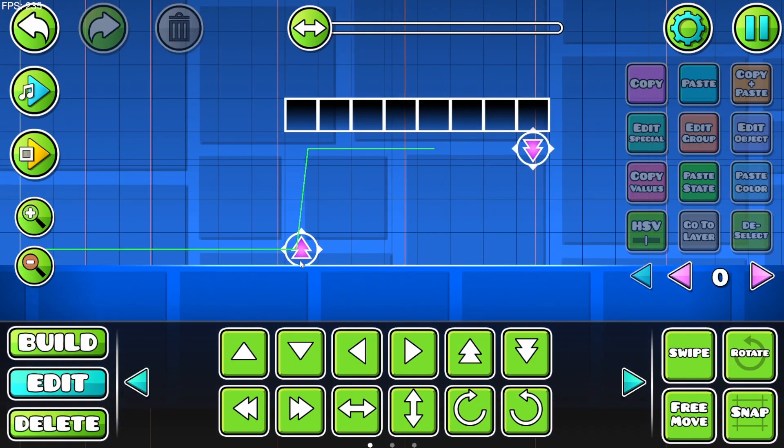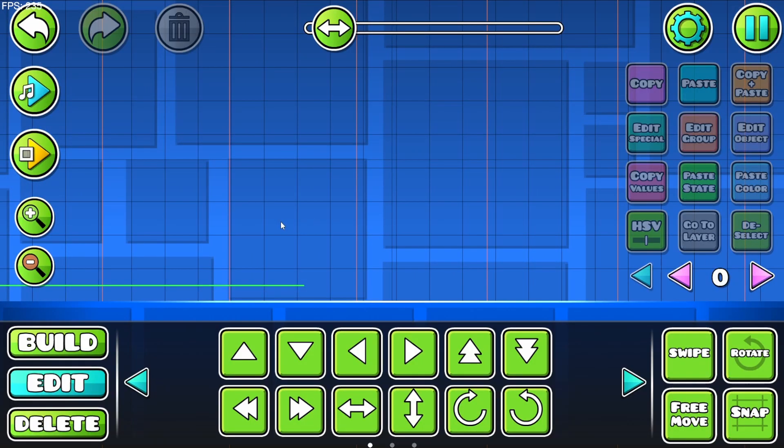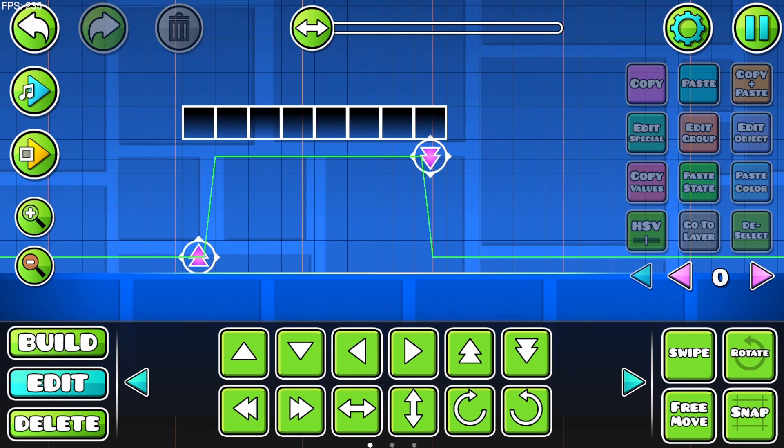Once the orb is clicked, you teleport from the ground that you were on onto the ground that is directly above you, and your gravity is flipped. And as you can see here, if you put two in a row, you get back to your original position on the ground. And that is the Teleport Orb.